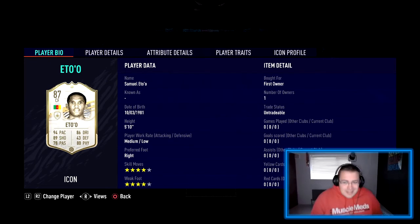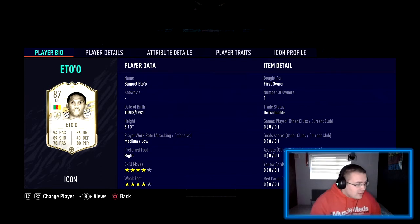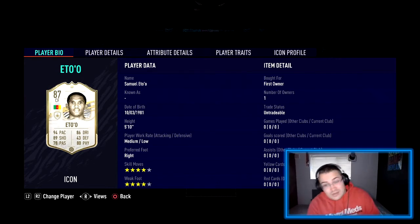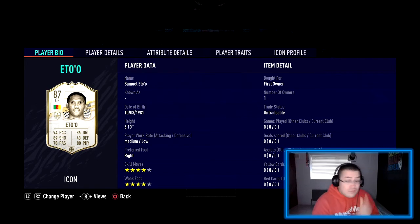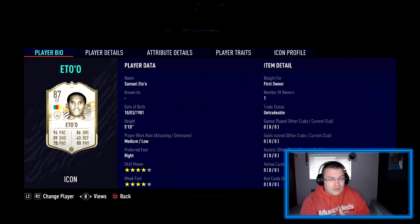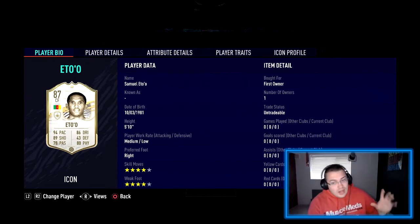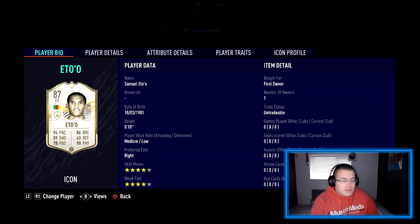You might be wondering what's going on — I did tweet about this card as well. I've rinsed my club and completed another Icon SBC, and we got the big boy Samuel Eto — four star skills, four star weak foot. Let me know if you completed it yourself and who you got, hopefully someone decent. Let me know what I should do with my team as well.